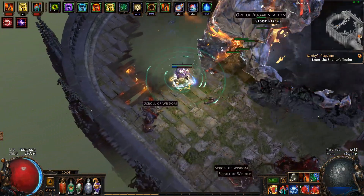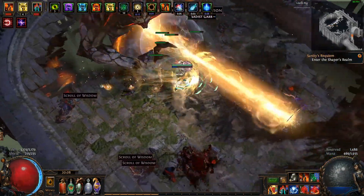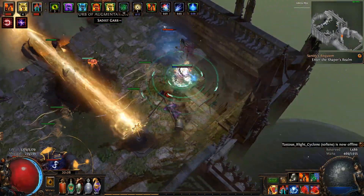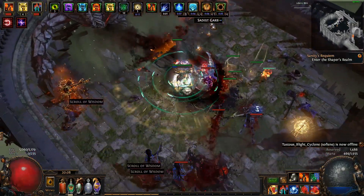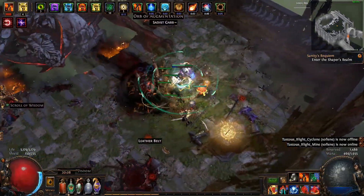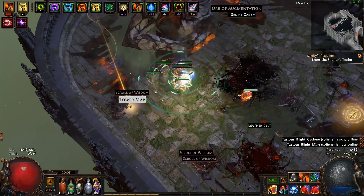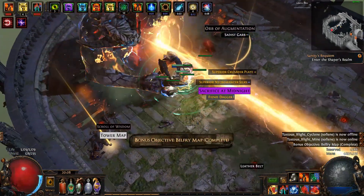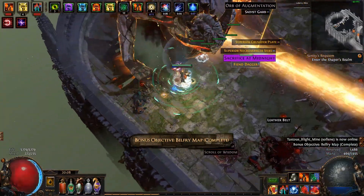Another inconvenience is that Blade Vortex is a dexterity spell — it uses 155 dexterity at level 20. The tree route I take ventures to the side of the tree with the least dexterity on it, so my gear and my passive choices need to maximize usefulness while also having room for the dexterity I don't have naturally.